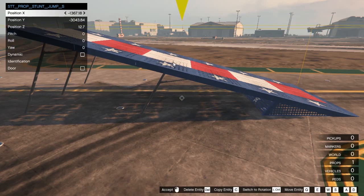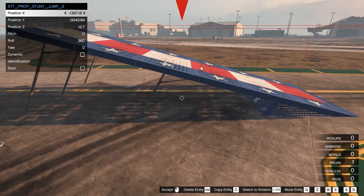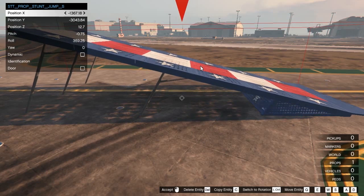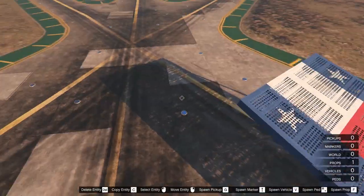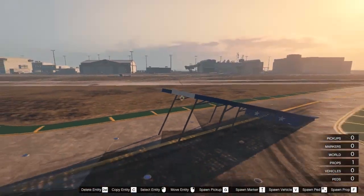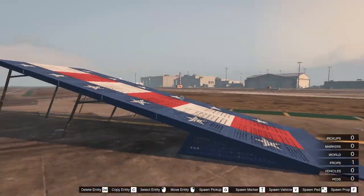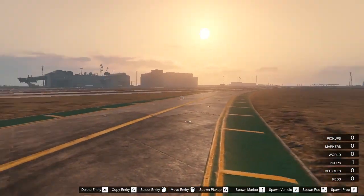To rotate the object or change its angle, press Left Control to switch rotation — the axis indicator changes from red to yellow. Now pressing Q and E twirls it, W and S turns it on its axis, and A and D moves it inside and outside. You can go up and view from different angles by pressing W, A, S, D to zoom in and out. Press F7 when you're done.